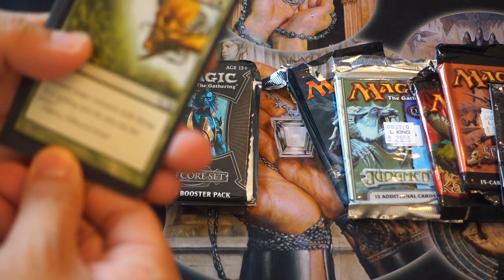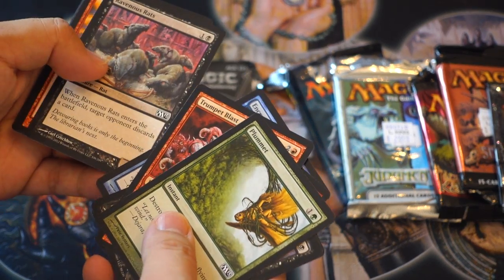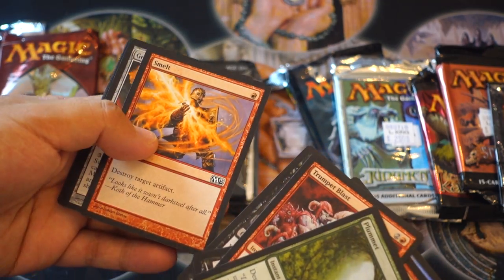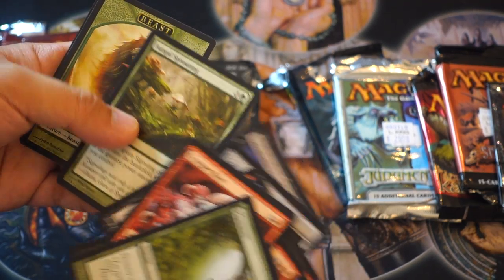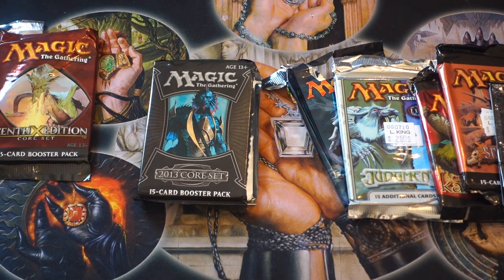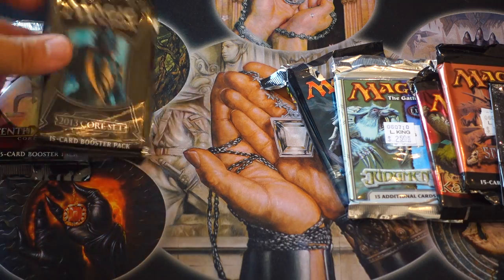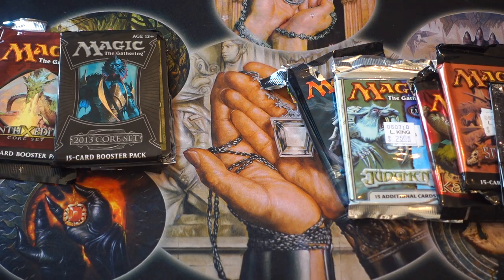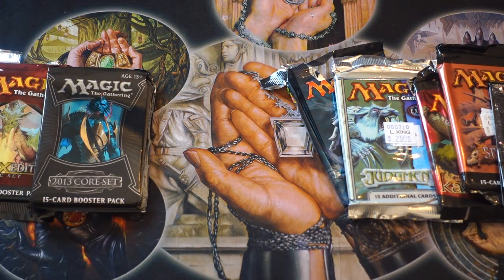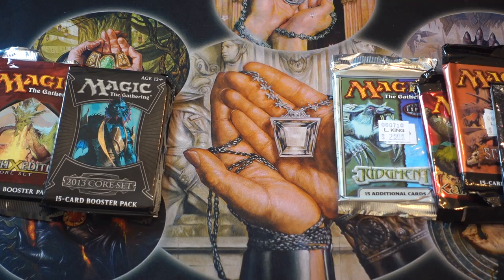Now we have Core Set 2013 with Liliana's Shade. I remember the Planeswalkers being the set. Cards like Rats, Smelt, Gem of Becoming, Nicol Bolas, Dusk Mantle, and the Beast Token — the Thragtusk, I believe — and Restoration Angel and Gur of Bolas. This is so fun. When I was in Law School at William & Mary, this is the set I played a lot of in Standard. I didn't draft it but I played a ton of it in Standard and it had some of the best cards. I went to every one of these pre-releases.